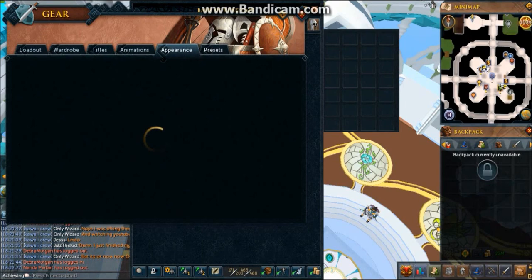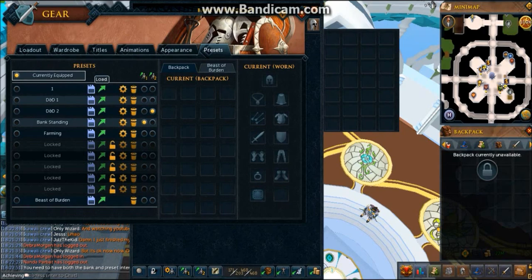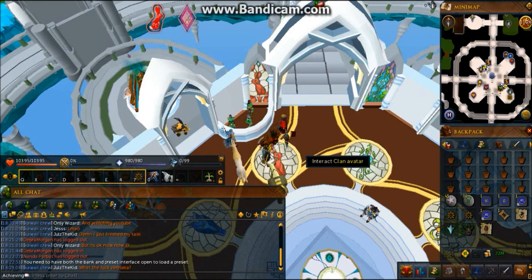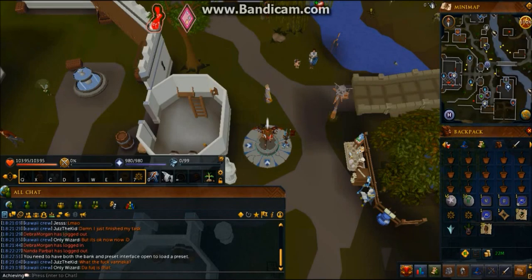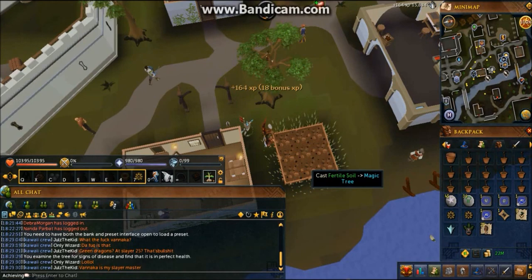I'm going to click load on the preset. The first place I'm going to go is the Lumbridge Home Teleport. What I'm going to do is check the health on this tree, clear it, plant a new one, and use Fertile Soil.